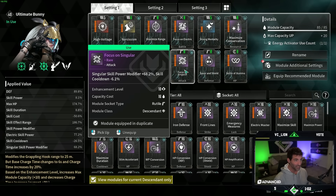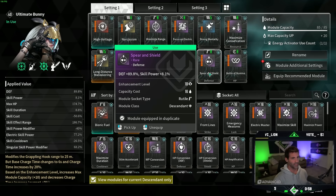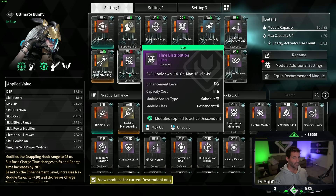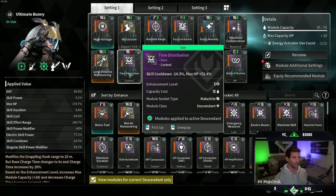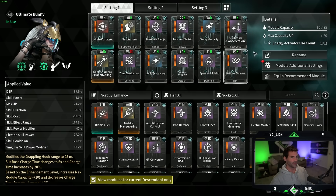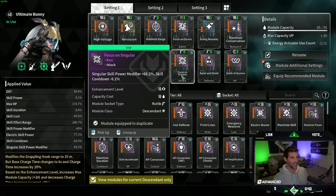These are also required because you need that cooldown. We're also getting some defense and additional damage from Spear and Shield. And then we're getting more cooldown from Time Distribution and also more HP for survivability. We're getting more duration and HP for survivability.